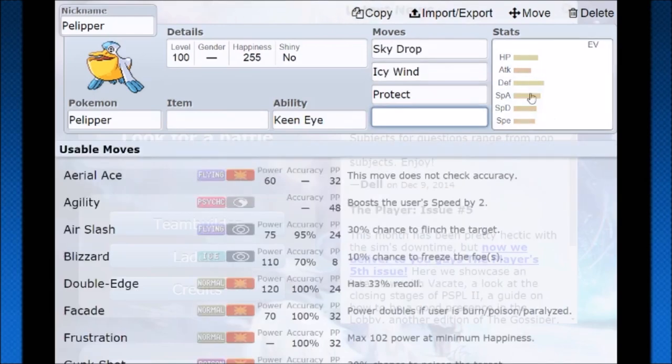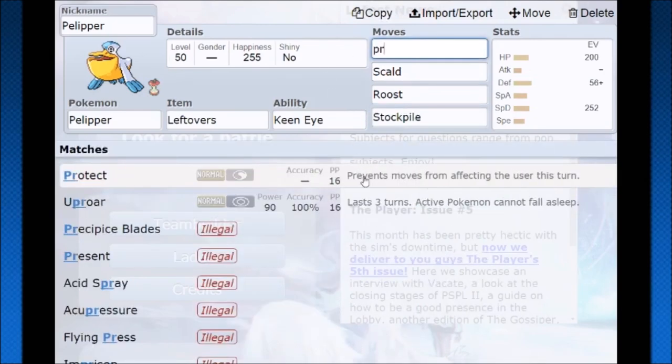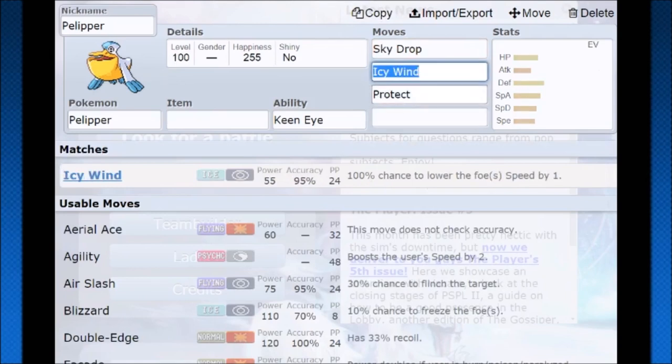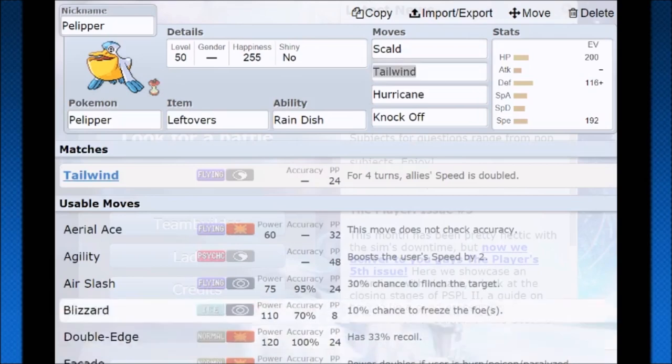These are just some other moves Pelipper can use in doubles — Sky Drop instead of Hurricane, very strong. Icy Wind instead of Tailwind is still something to consider on Pelipper, even on a singles set. Instead of Knock Off, you can also run Protect — that way you're at least getting the health back from Leftovers if you need that little extra boost. So that's pretty much all there is to Pelipper: you can go for an awesome stockpile singles set, or go for surprisingly strong support in doubles. Hope you guys enjoyed the video, and that's how you use Pelipper.